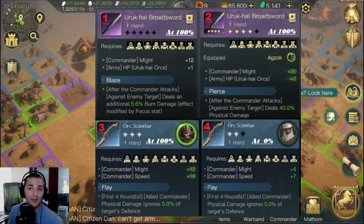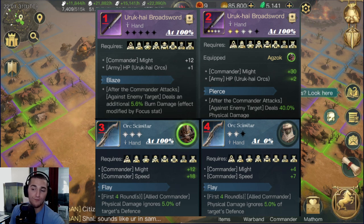Here on examples three and four, you can see a two-star orc scimitar in example four with 0% utilization. Its maximum might is four, its maximum speed is seven. Now if we jump over to a three-star scimitar that's 100% utilized, it's gone from four might to 12 might, from seven speed to 18 speed — overall a massively stronger weapon.